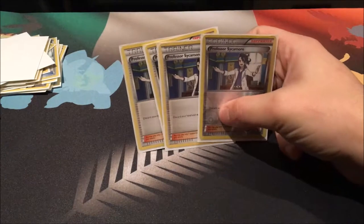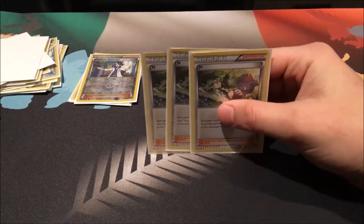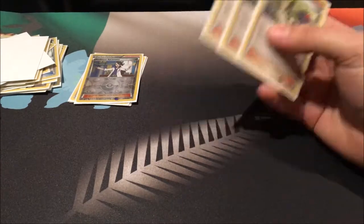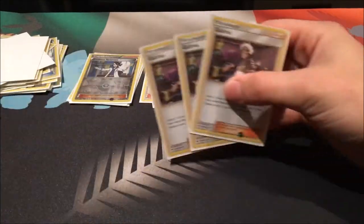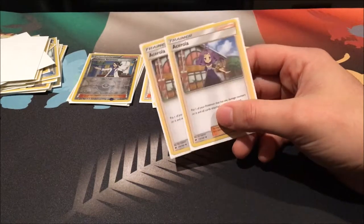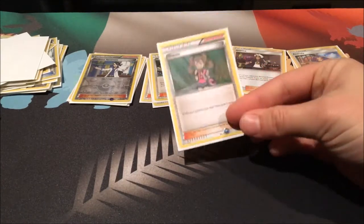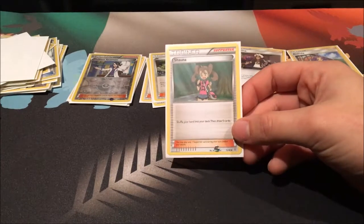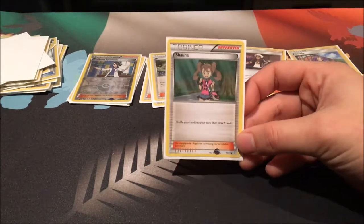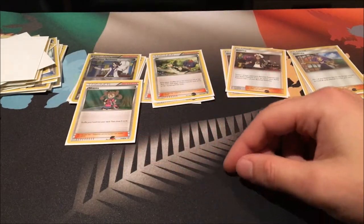For supporters, we run four Professor Sycamore — standard, can't explain why not. Three N — I don't like running four but you can if you want. Three Guzma — again pretty standard. Two Acerola — mainly for picking up our Kokos, and also another way to pick up Raichus to get that Evo Shock going again. And finally one Shauna — decent late game especially after an N, getting five cards when you run out of Sycamore. I haven't had much luck with it though, so it might get taken out.